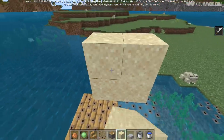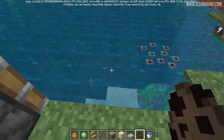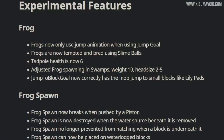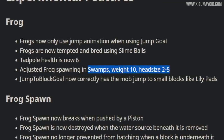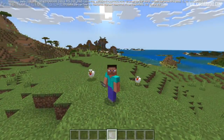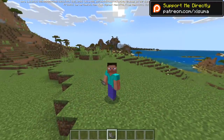Frog spawn can also be destroyed by falling blocks. The health of tadpoles has been increased to six, giving them three hearts in total. There's also a note about weight 10 and head size 2 to 5, though the exact meaning of that is unclear.